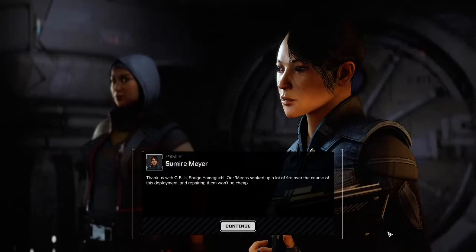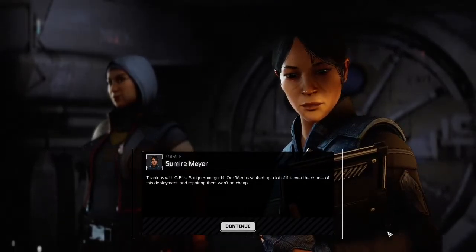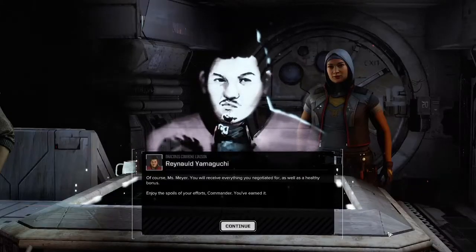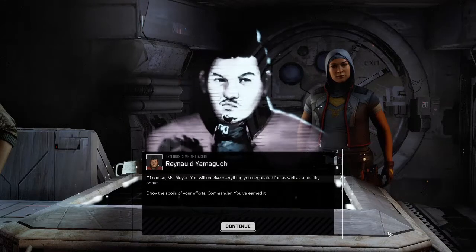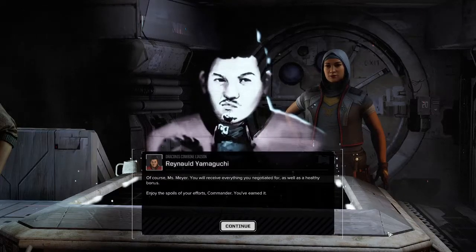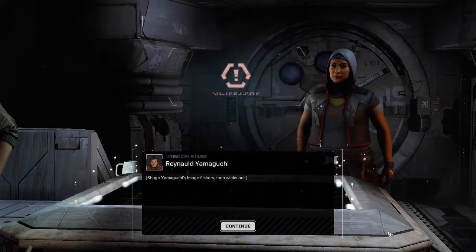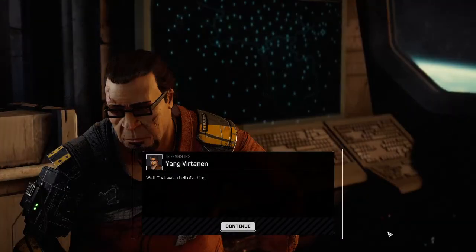Well, you can thank us with C-bills, Shugo Yamaguchi — our Mechs soaked up a lot of fire over the course of this deployment and repairing them won't be cheap. Of course, Miss Maya — you will receive everything you have negotiated for, as well as a healthy bonus. Enjoy the spoils of your efforts Commander, you have earned it. Shugo Yamaguchi's image flickers then winks out. Wow, that was a hell of a thing.